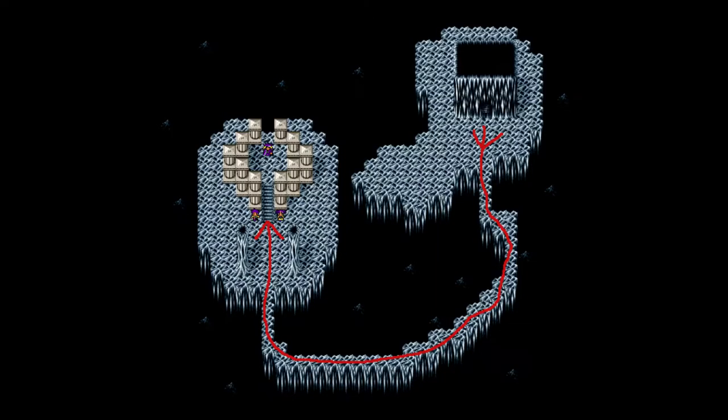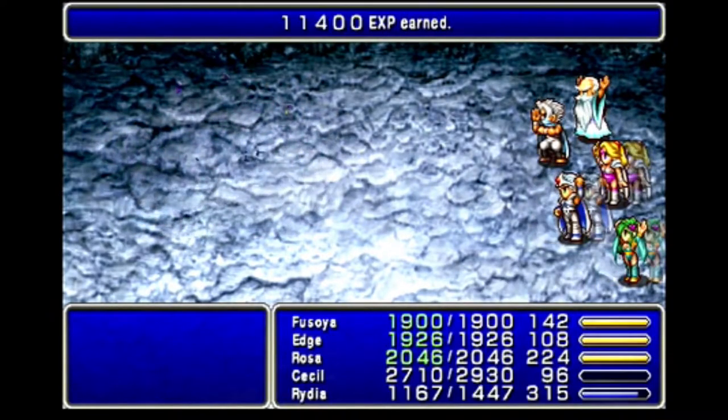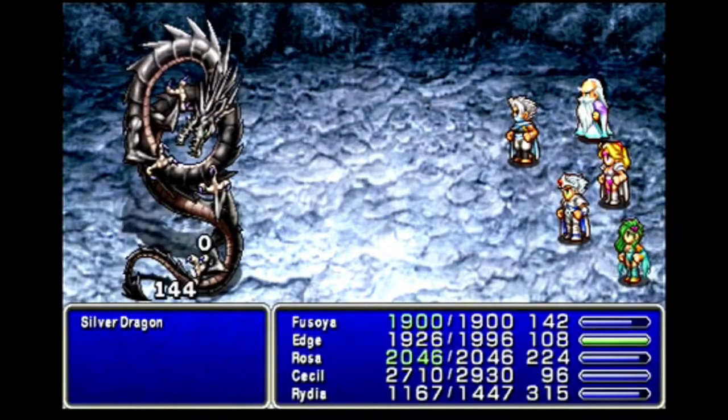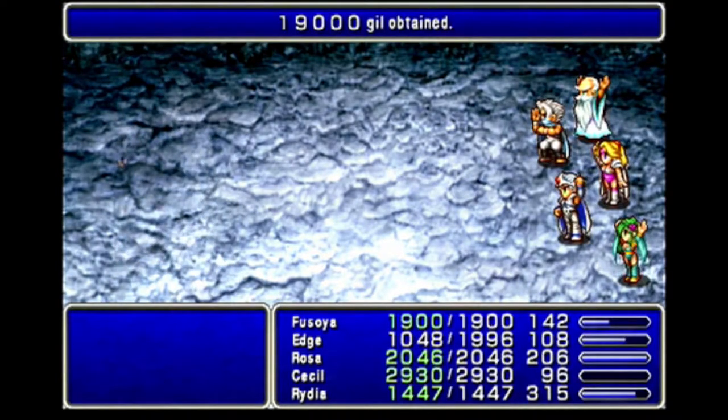Casting Blink on everyone does the trick, since eventually it can never hit me. Once it's dead, I'm off to B3 — very simple. I go south, west, and north to my target. A few steps down the path is a second tile that triggers a Behemoth fight — killing it raises Edge to level 44. Going down the path I get a palette swap of Golbez's Shadow Dragon, the Silver Dragon. Killing this gets Rosa to level 47 and Fusoya to level 51. Close to the end I get a new enemy type, the Bone Dragon.